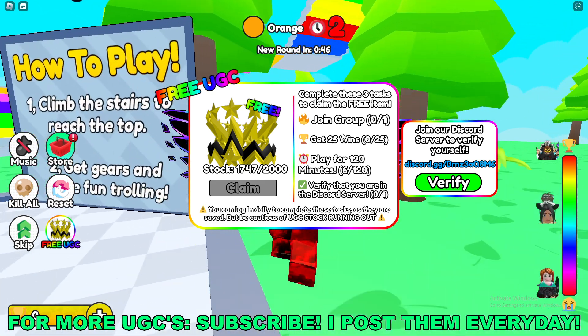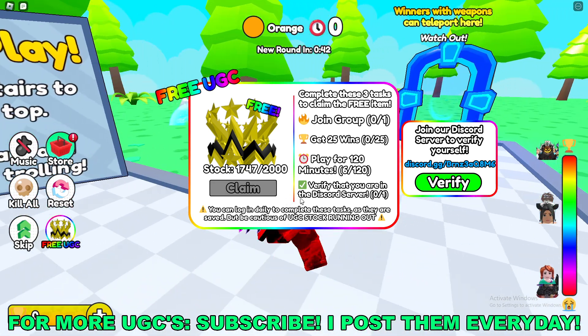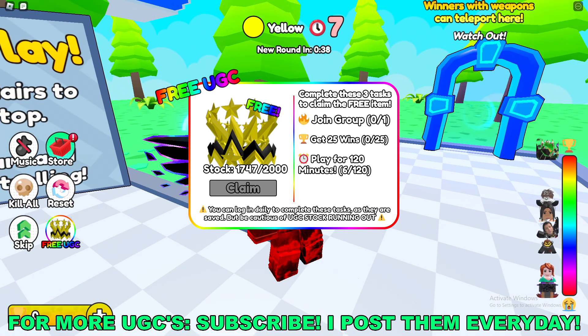Once you've done all four of these things, you'll be able to go ahead and actually claim this UGC. It does save all the tasks, but just be aware that the stock might run out.